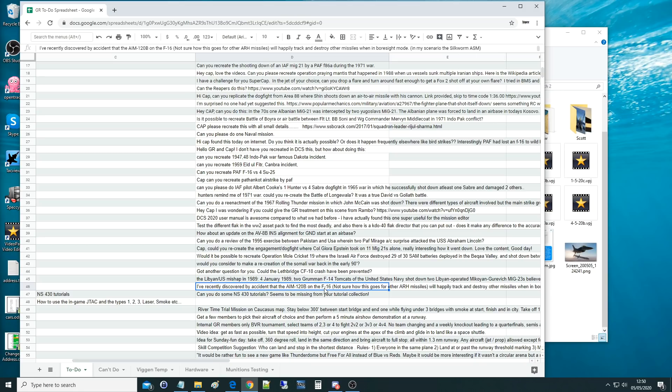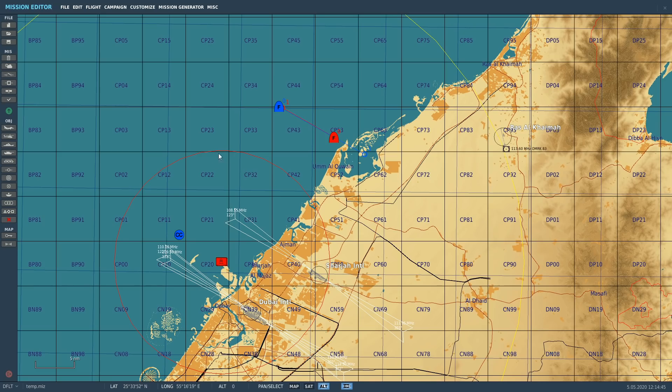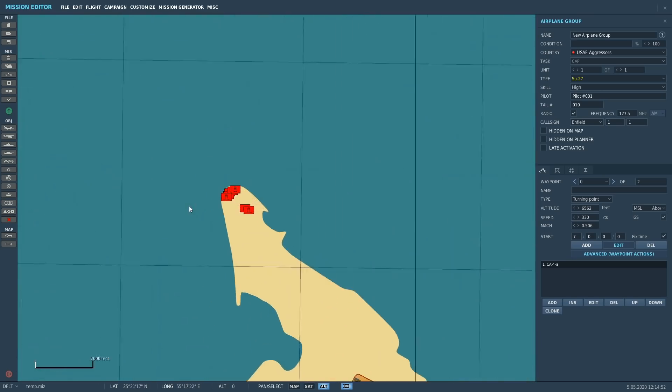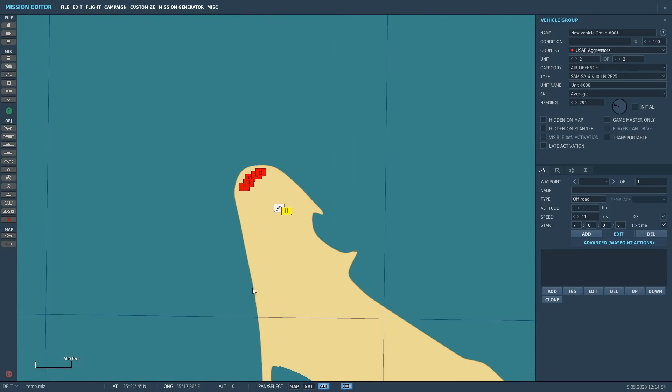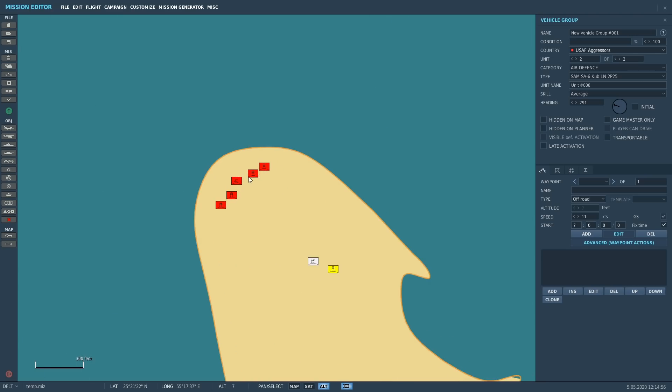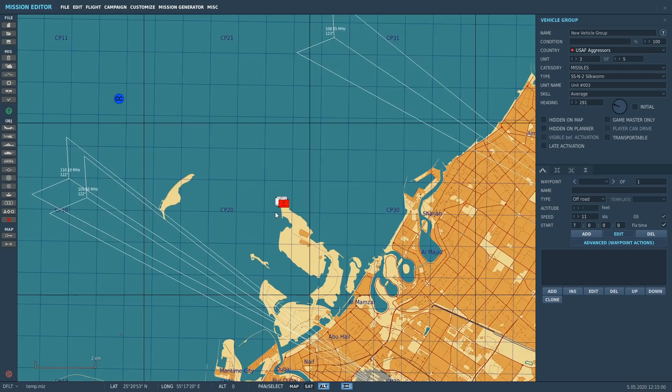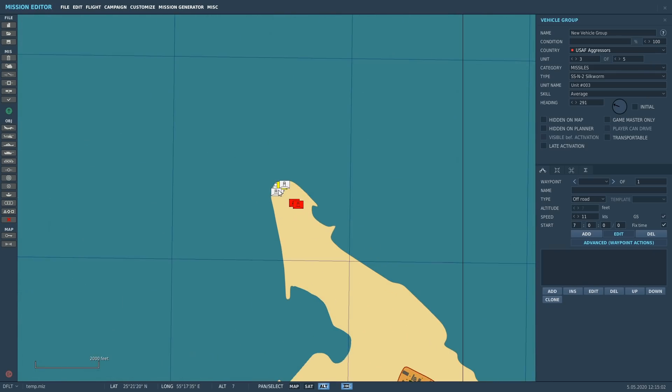We're going to expand this to different types of missiles. We've got three different types to shoot down: air-to-air — doesn't matter what type, radar or IR; a SAM — in this case a radar-guided SAM; and a cruise missile — a Silkworm, which is anti-ship but could be any type of cruise missile. We're going to shoot the Silkworm down with our radar-guided Fox-3 AMRAAM.